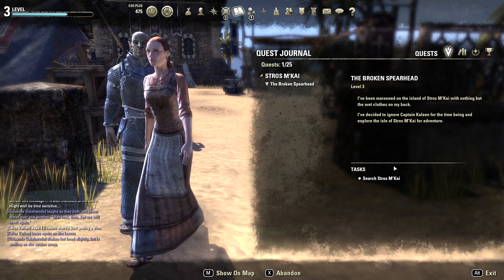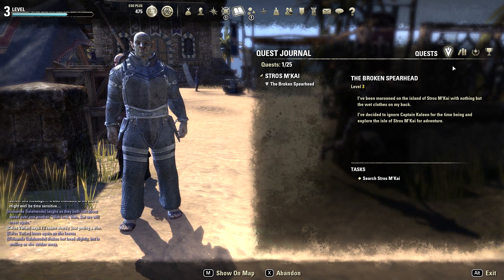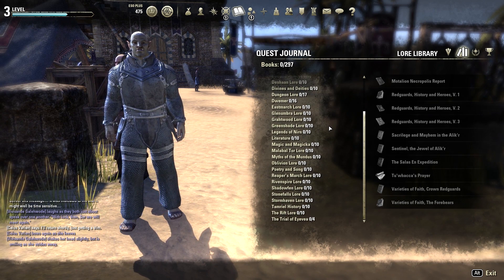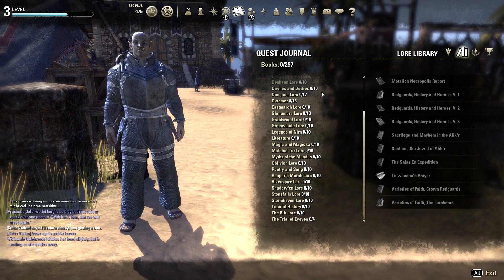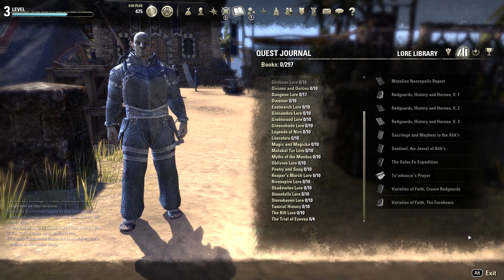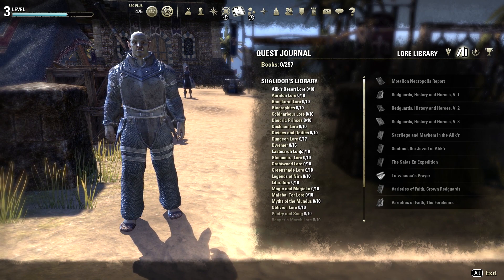Over here is your journal. This shows you what quests you've taken or done, which quests are not active, and which are active. The lore library is basically — this game has different lore books. I'm not sure exactly how the lore book system works; I think it's just collectible items you find throughout the game at various locations.